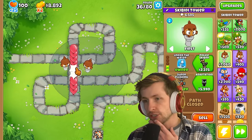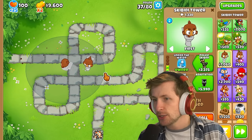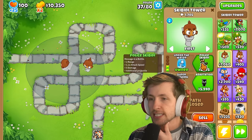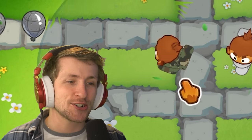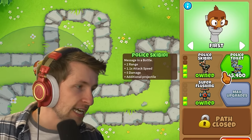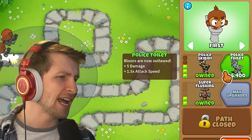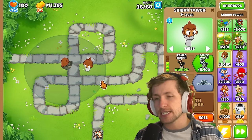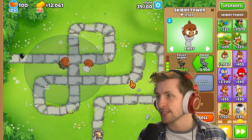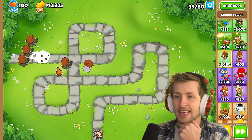Now we're at a crossroads where we can start getting the other paths. Let's get Police Skibidy — there we go, it's a camouflage toilet! Police Skibidy, and then we can get Police Toilet: balloons are now outlawed. It basically just keeps adding plus five damage — that's the ultimate Skibidy Toilet.